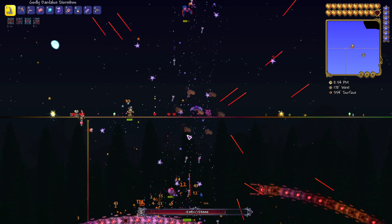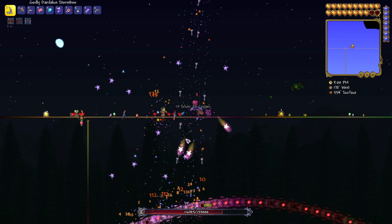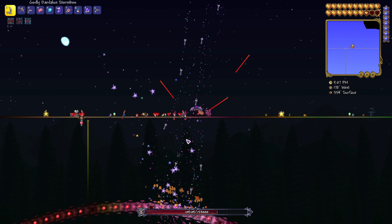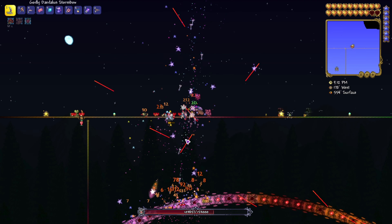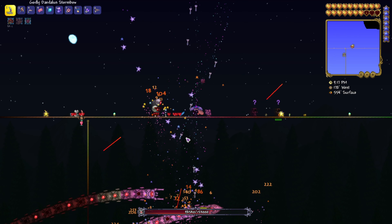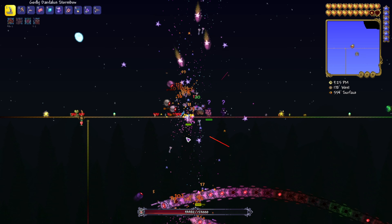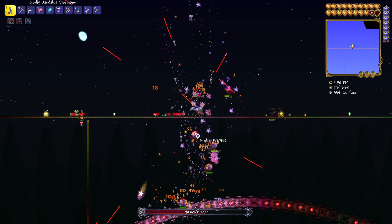We're going to be able to stay here, kill the Destroyer multiple times in one night, and get Souls of Might. One thing we don't have is crazy damage output. I use the Daedalus Stormbow against the Destroyer in my playthroughs, especially when fighting him for the first time. But with turtle armor you could use the Mega Shark with Chlorophyte bullets, or crystal bullets because they are piercing. We're using the Daedalus Stormbow here because it's my favorite weapon and it's what you'd use in the fight normally anyway.